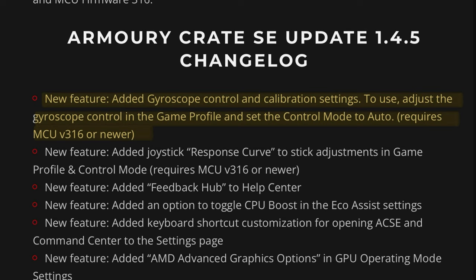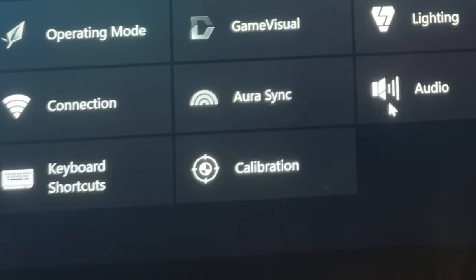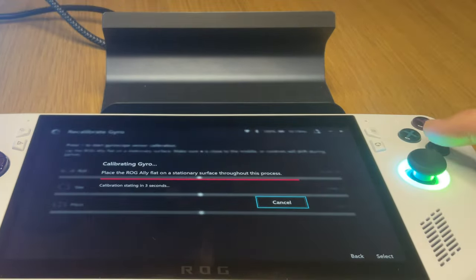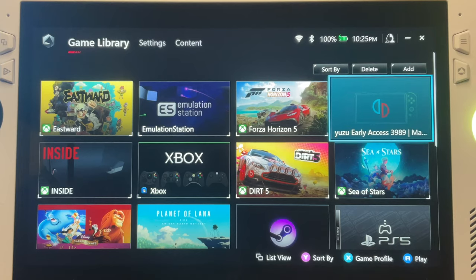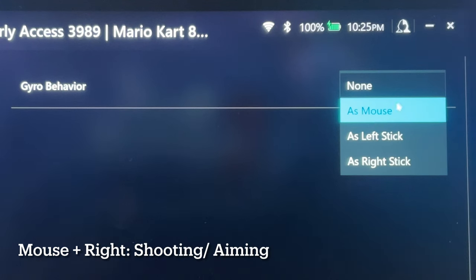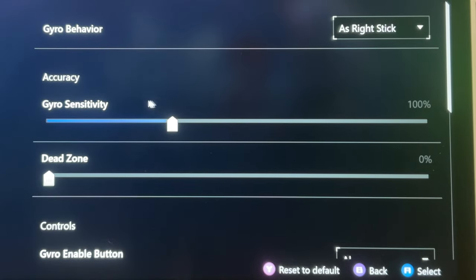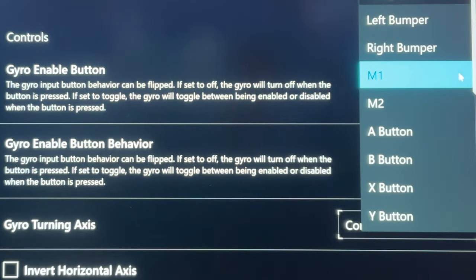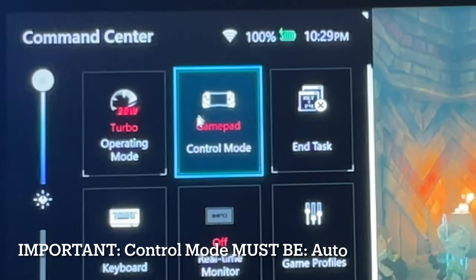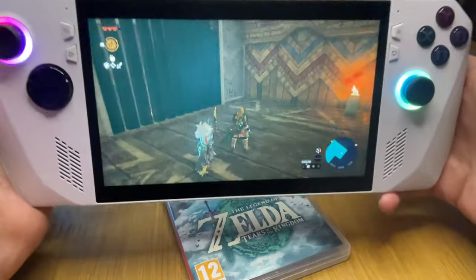Finally, and this is the biggie — gyro control and calibration settings are now here. Head into Settings, click the new Calibration button, head over to the right where Gyro is, and lay the Ally on a flat surface. Press A to calibrate, then click Done. Now let's configure it to a game — in this case Tears of the Kingdom in Yuzu Early Access. Click Gyro, and Mouse and Right are great for shooting or aiming games, while Left Stick is best for racing games. Select Right Stick, fine-tune in here, and in Gyro Enable Button you can have always on, or set it to activate only with the left trigger. Exit out, launch your game, and it's very important that you must change the control mode to Auto for gyro to work. We now have gyro, which is just so awesome.